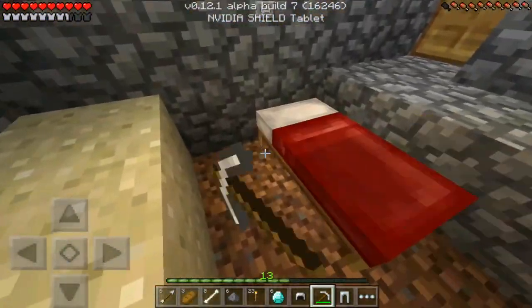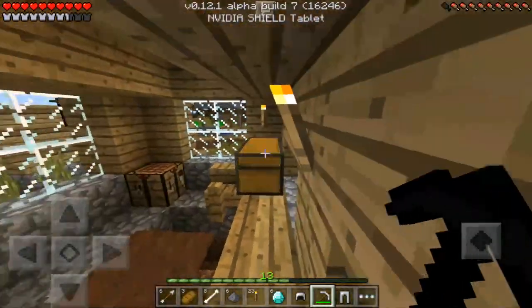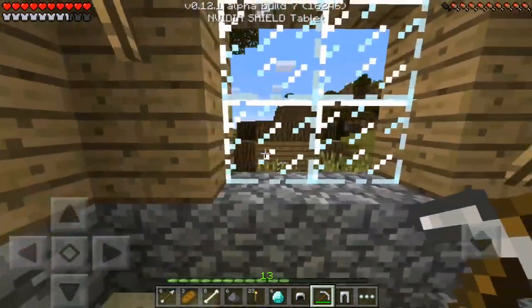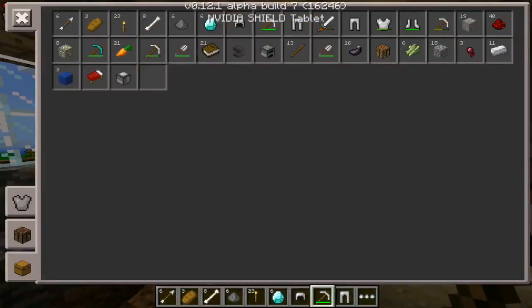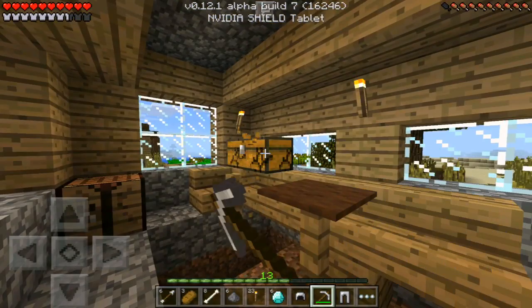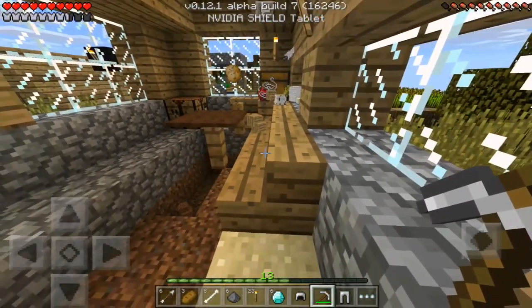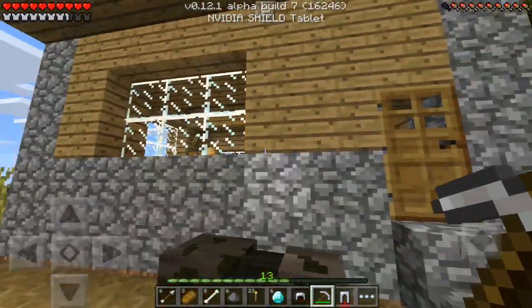We have everything we wanted. I just realized when we make the enchantment room I should have taken all the books from the different homes and villages, but I never did. We might go in a future episode and get those books for the enchantment room. We have one more space so let's quickly break the chest apart and grab it.